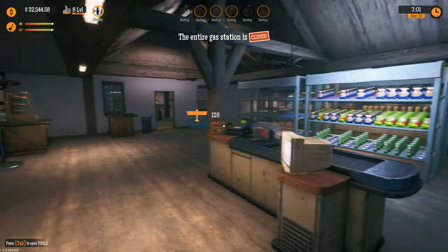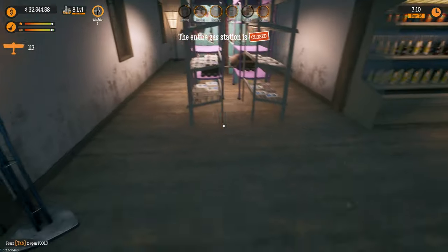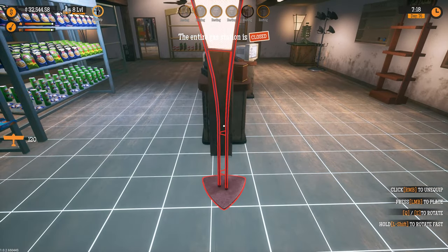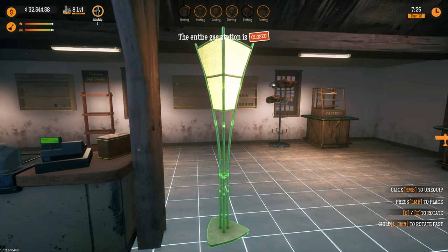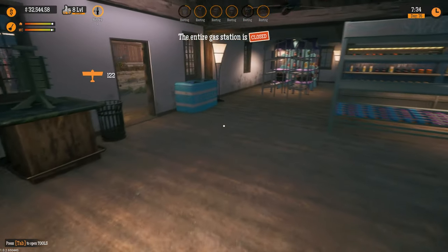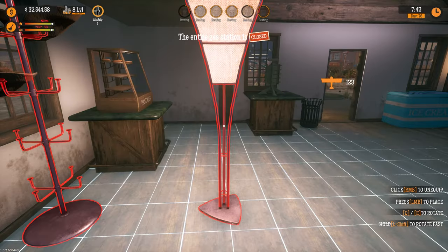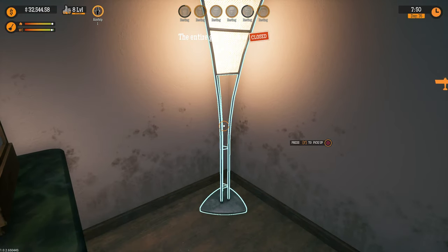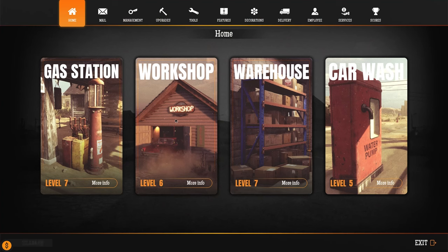I'll put a lamp in every corner so there's some light going on, because there were so many dark corners in here. Oh my god, it looks so much better — holy shit! Let's do one more right here. Nice! Wow, that really brought it to life. We could do even more since we have lamps — our electricity bill is gonna be through the roof. I didn't even know that was a thing, I'll be damned.